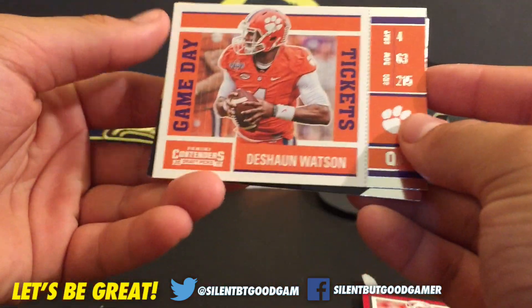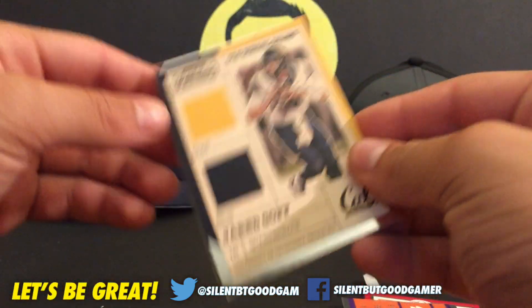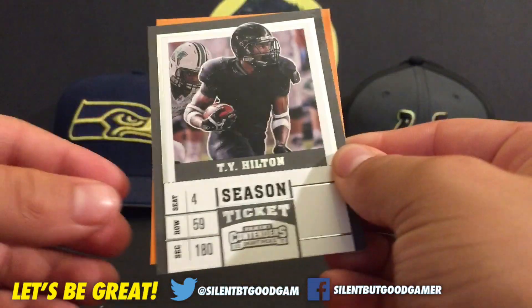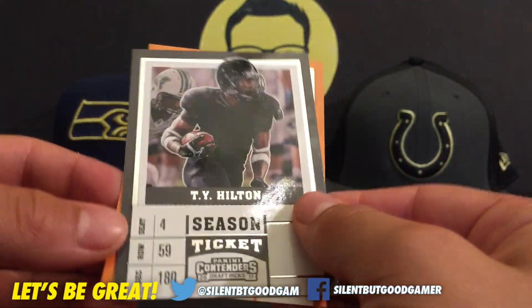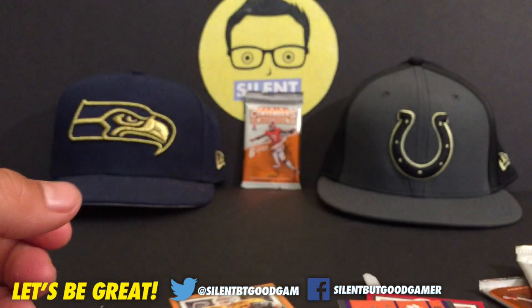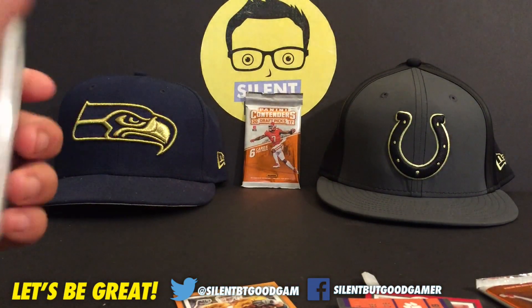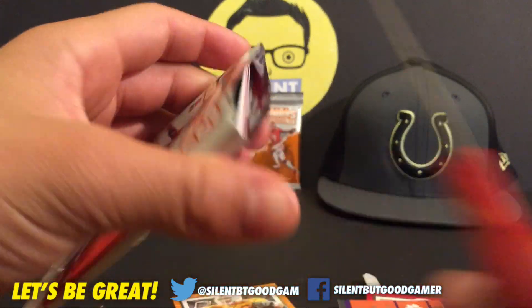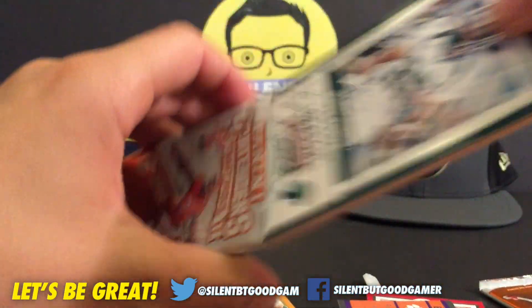We got the Deshaun Watson. Game day tickets. Jared Goff. Let's go. We got Wyatt Hilton and Jason Witten. That was the same picture — we'd seen that in the hobby shop. That's what it was, where we were looking at some of the cards, just reviewing them and stuff.